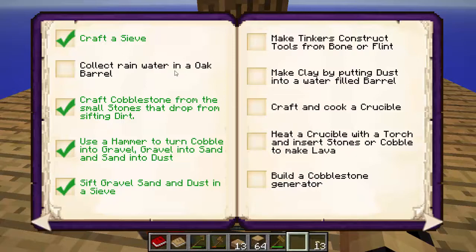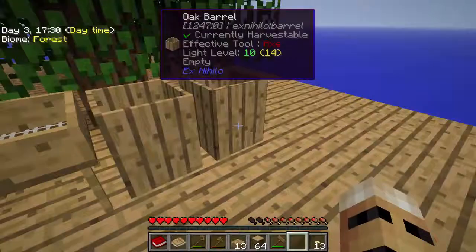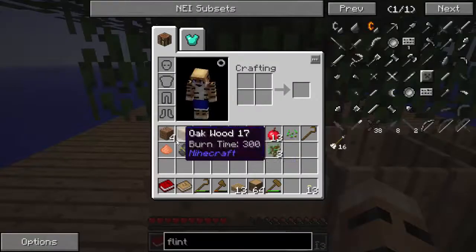We're still waiting for it to rain so we can collect some rainwater and start making some clay out of that. But for now we're going to make some Tinker's tools from bone or flint. We don't have any bone, but I did manage to get one bit of flint and I want to see if we can get some more.